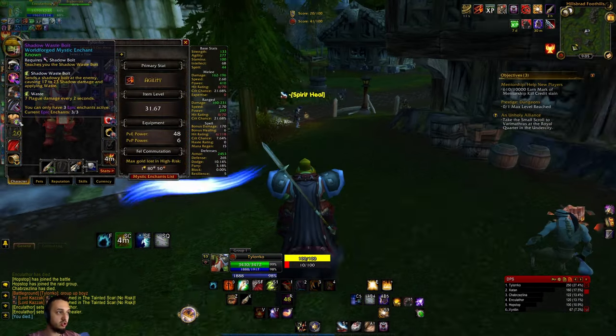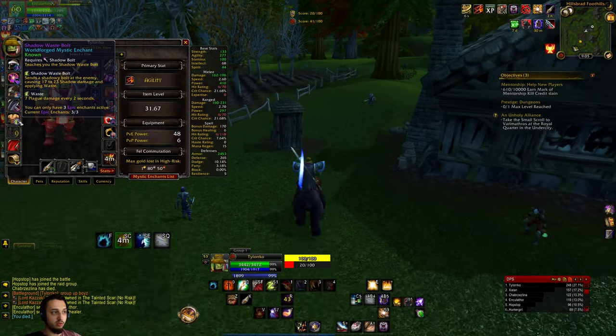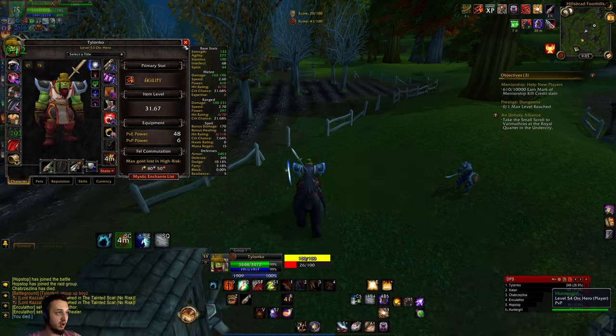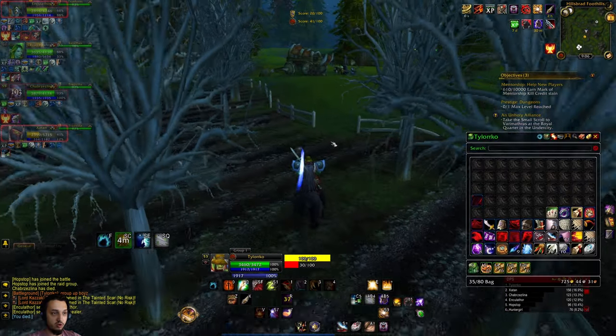This teaches you Shadow Waste Bolt, which also does plague damage — basically it's just a shadow bolt that also does a little bit of a DoT. It pairs right up with our insta-cast, which is really strong — a little extra damage here and there.